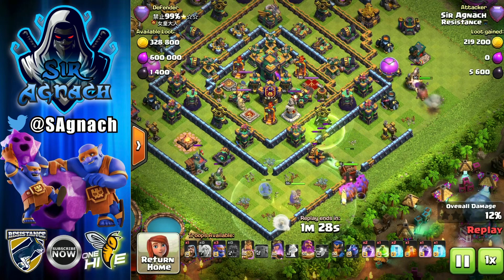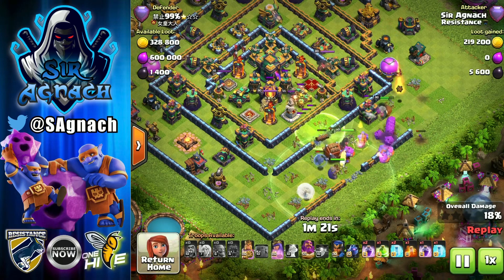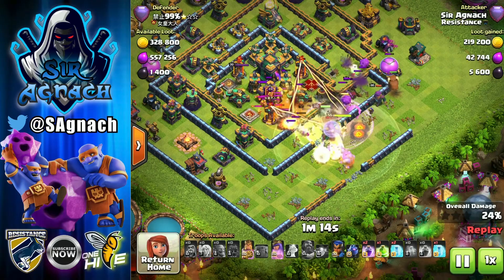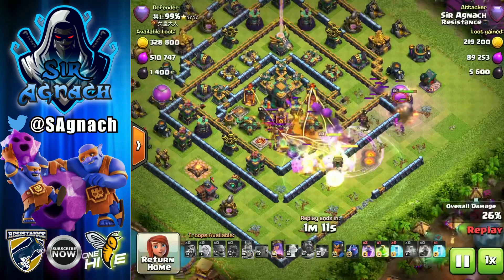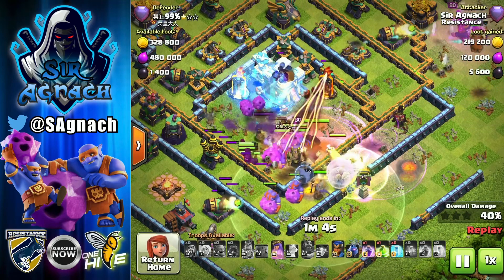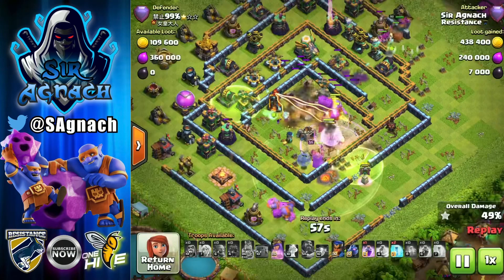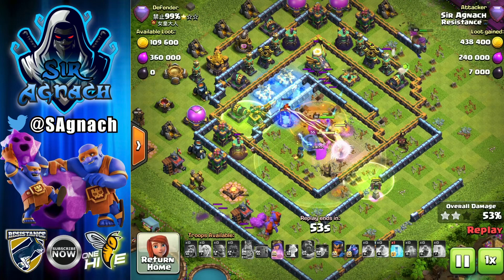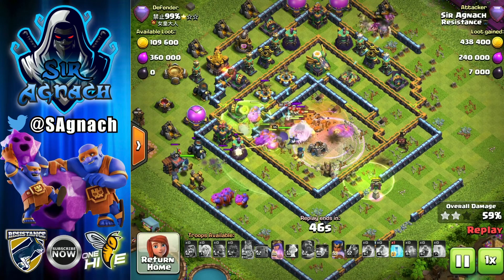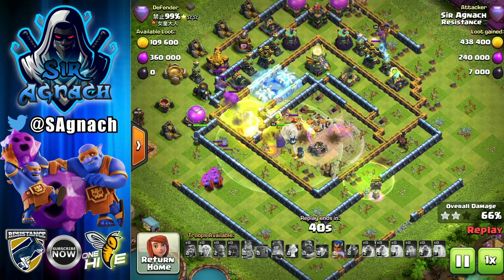Super bowlers have a triple bounce, so even going toward the town hall they don't really die from poison as long as nothing is drawing them into it. I get all of them heading to the center, put the next rage down, and the town hall is about to go down — I freeze the multi-inferno to protect my troops. They walked that way because there was nothing behind the town hall to bounce toward.